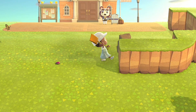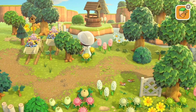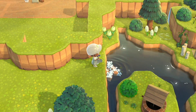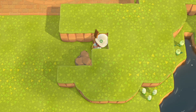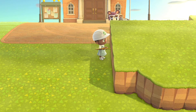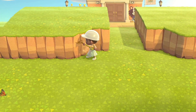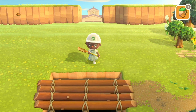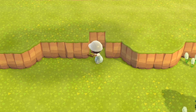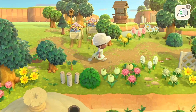I thought it would be really fun to make resident services kind of sunken, so I'm surrounding it with terraforming and reshaping my river to make it flow and feel very natural. I'm adding an incline up, and there will be an incline leading down on the left side of the plaza. This is also where I implement my double bridge moment — the bridge at the bottom will hopefully be centered with the bridge I'll place on top of this terraforming.